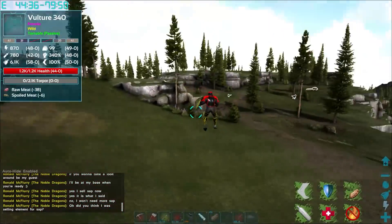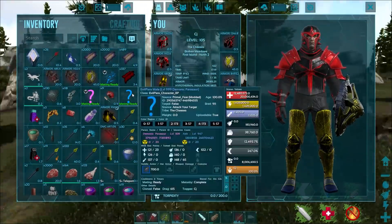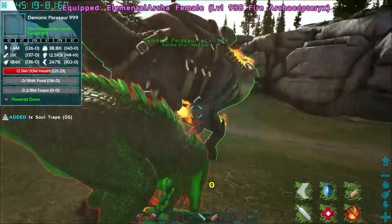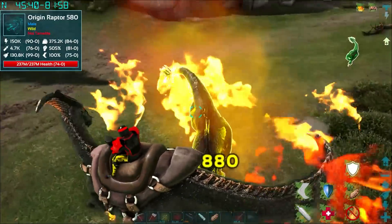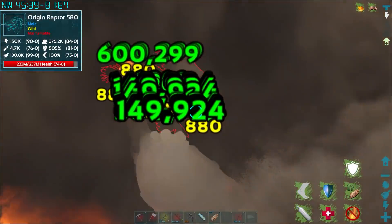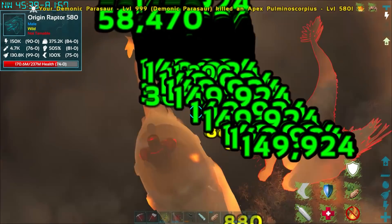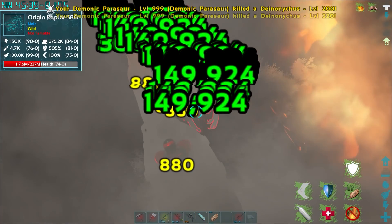An origin raptor is after us - get away! Oh my god it's still coming! Oh my god, talk about cutting it freaking close! That was terrifying - we almost got our ass handed to us by a toxic raptor. Then the origin raptor just almost would have jumped on us and killed us.